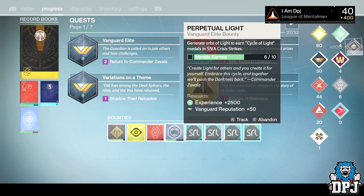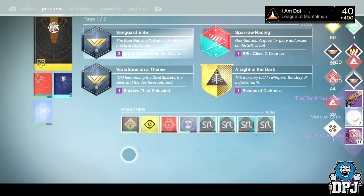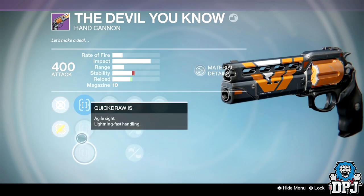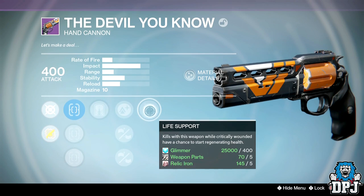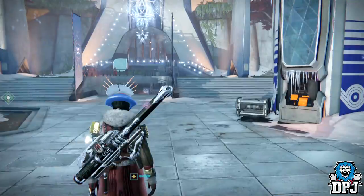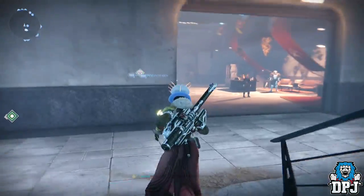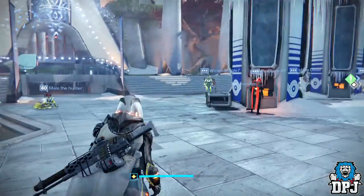The Devil You Know — still a weapon I don't have though. Damn, damn, damn, you game. Sure Shot, Exhumed, Lightweight, Casket Mag, Feather Mag, and Life Support — really game, really? What I'll do is switch over to my Hunter and open the three packages on him. I'll cut the video here, go do the Survivor quest, and resume in a quick second.